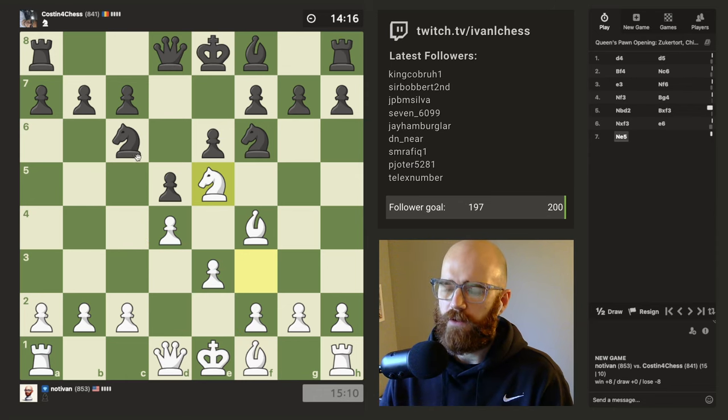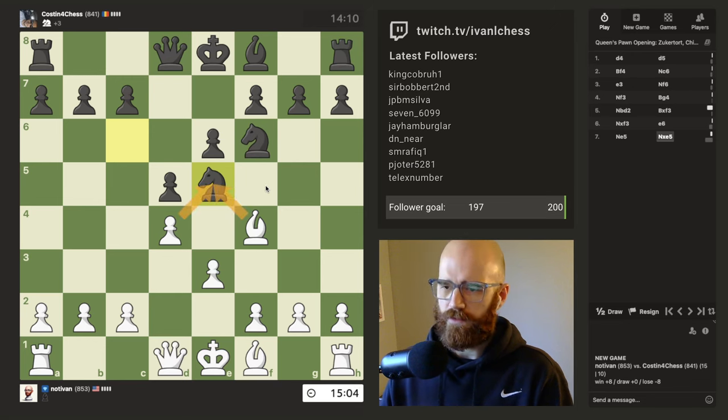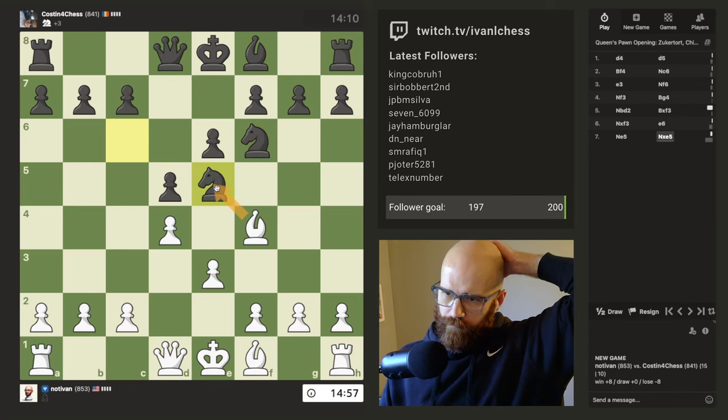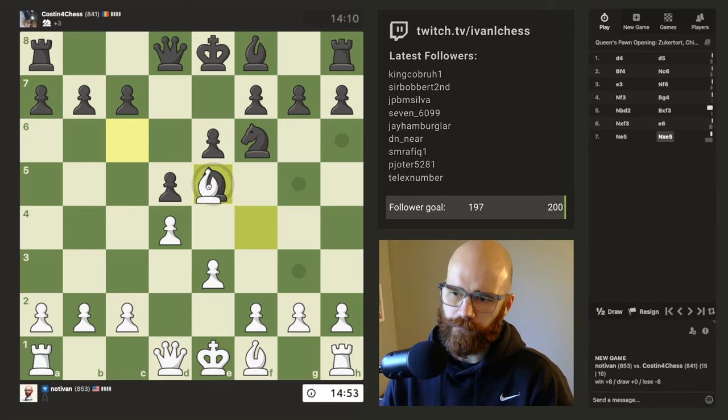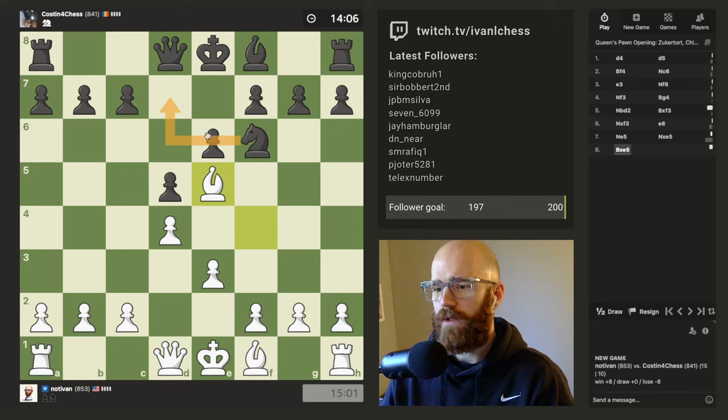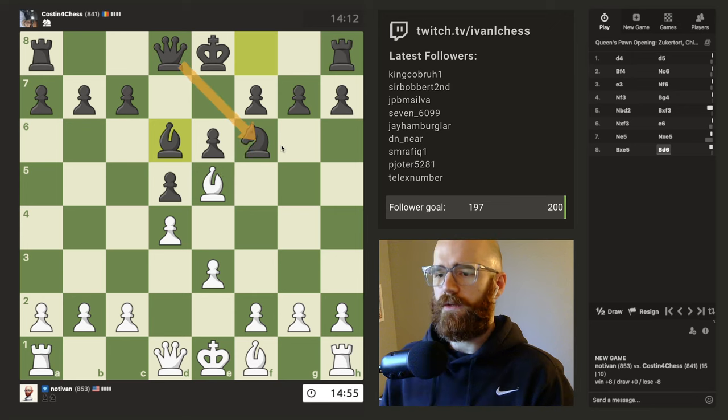I always go back and forth about either recapturing with the pawn or the dark square bishop here. On one hand, I prefer to keep the pawn structure somewhat sane, and not have this floating stacked pawn here on e5. But in the same vein, taking with the dark square bishop seems pretty good. Attacking this knight is good, but he does have the option to run away. And then taking the knight here doesn't seem so great now that he can just recapture with his queen.